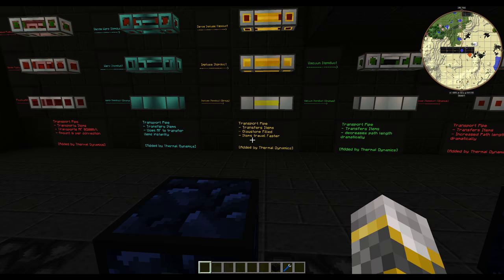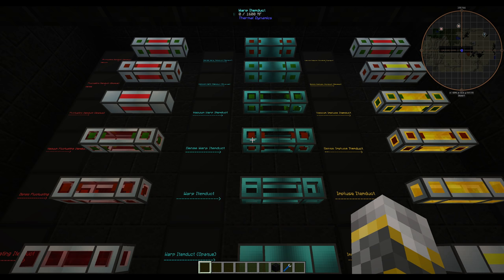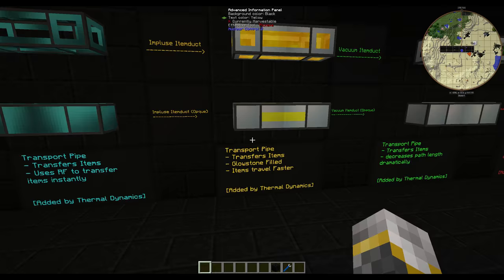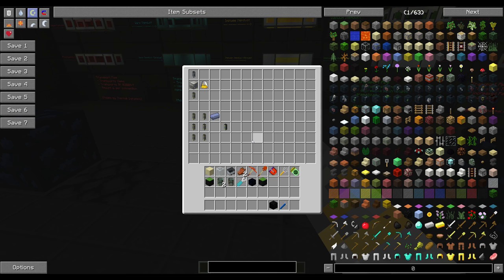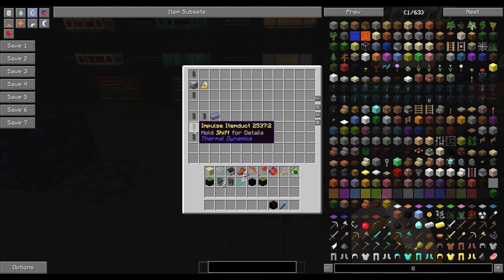The impulse, warp, and fluctuating all have these different types of pipes, and they are just like the dense and vacuum ones except they do a lot more. The impulse ducts are glowstone-filled, so they make items travel faster in a very short amount of time — and they look pretty cool. The way you craft an impulse item duct is by putting an item duct in a fluid transposer with energized glowstone. To make the opaque version, you combine six impulse item ducts with a lead ingot.